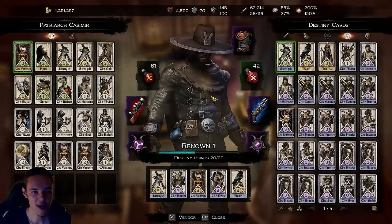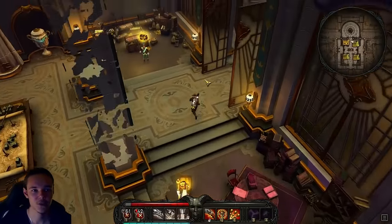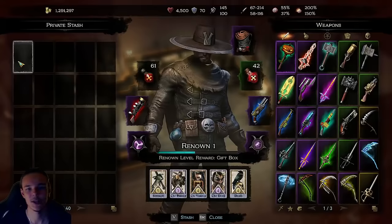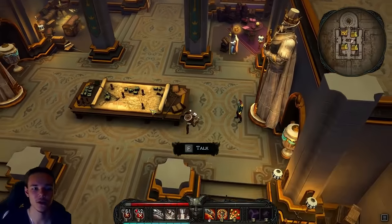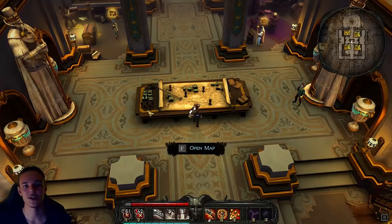Back in town, there is another vendor that sells destiny cards — they can be divine and possibly wicked as well. We also have the stash where you can store items as usual, and the stash is shared across all your characters. It doesn't matter if you are on hard mode or normal mode — the stash is shared either way.